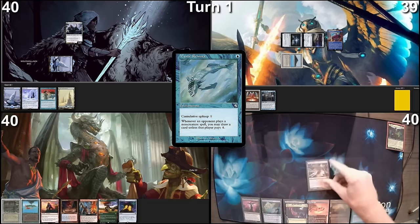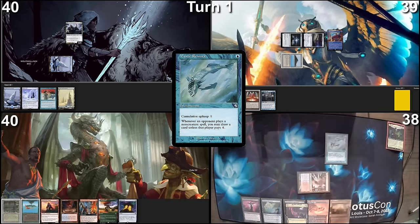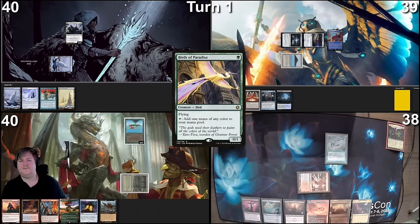We will draw. Play a Steam Vents, shocking it in, paid two. Since Mons is resolved, here's the Mystic Remora — surely mine will resolve right? No, you may draw. Move to end step, pass. Go to my turn. Land for turn will be a Bayou. I'll tap it to cast a Birds of Paradise. First of all, my Dockside call was pretty bad it looks like. Second of all, casting Mana Crypt here is kind of contentious — I can really see both sides of the coin.